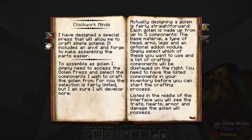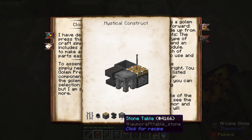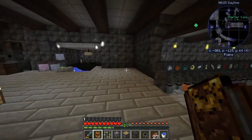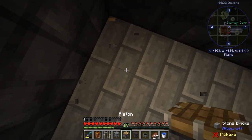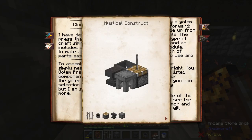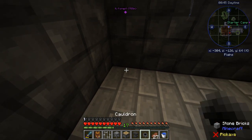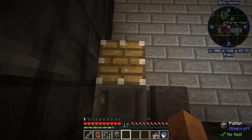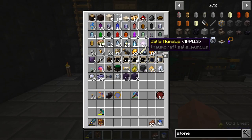In clockwork mines we have the golem press here, and that is made with iron bars, a cauldron, a piston, an anvil, and a stone table. We put it together like so. We're gonna head up and put it together right in this corner. Back corner we get the cauldron, in front of that the anvil, then the piston, then the stone table, then the iron bars - it is a multi-block.